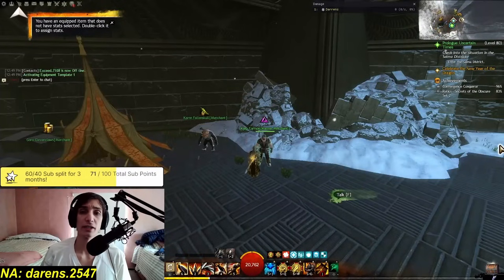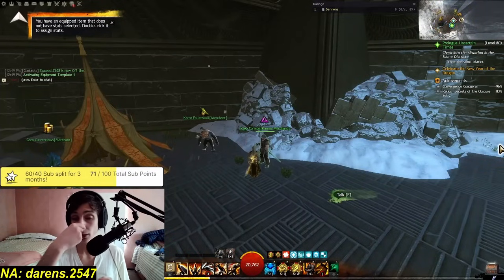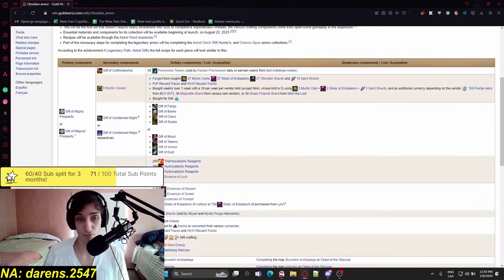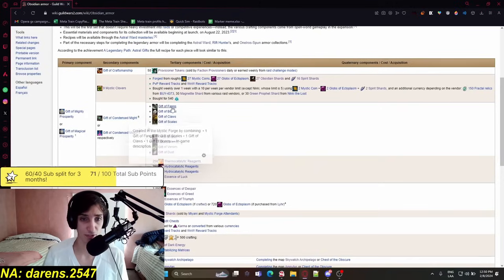Now let's get into all the materials you buy with gold — not time-gated at all. First, the Gifts of Fangs, Bones, Claws, Scales, Blood, Totems, Venom, and Dust to craft the Gift of Condensed Might or Gift of Condensed Magic. They go for around the same price, so just use whichever materials you have. You need Vicious Fang, Large Fang, Sharp Fang, and Fang — they come from different places in the game. I wouldn't really farm them; I'd just buy them from the Trading Post.